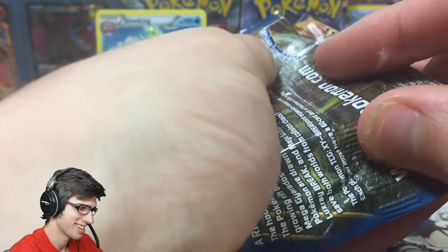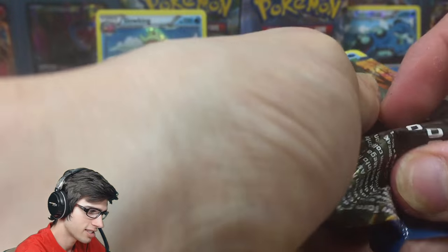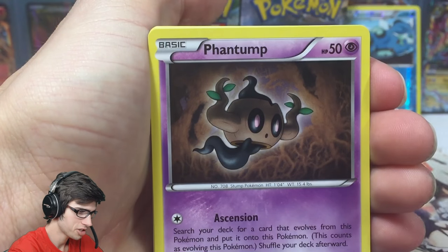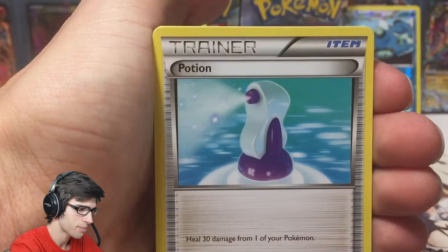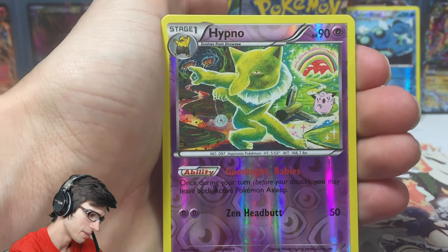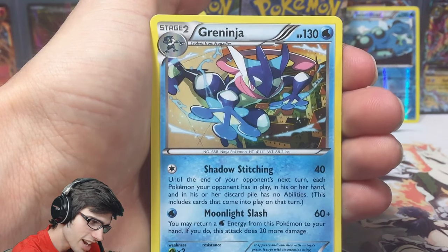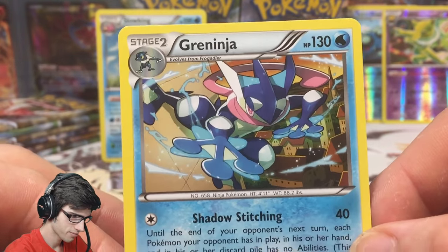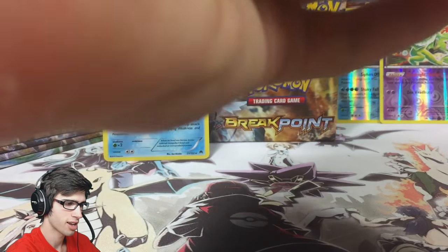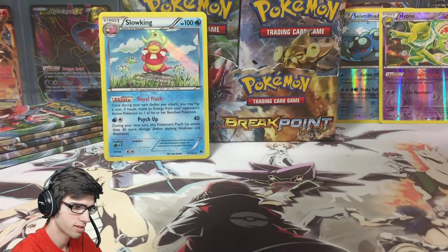Blitzle — I always have mind blanks on that name. Let's try to save this pack art. We've got a Symbol True, Trubbish, Phantump, Espurr, Ducklett, Lapras, Potion, Froakie, Deerling, a Reverse Raichu, and Greninja as a regular rare with Shadow Stitching and Moonlight Slash. Nice, we've got two reverse rares already. That's three packs in with one Holo pull — let's hope to get another pull in the next three packs.